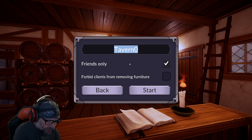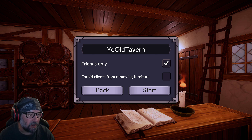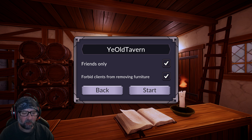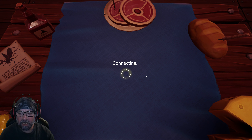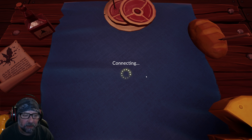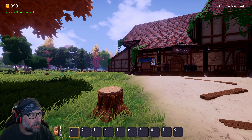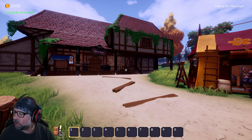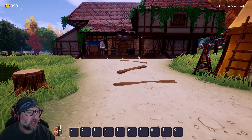We're gonna call this 'Ye Olde Tavern.' Forbid clients from removing furniture — hell yeah. Friends only. I said play offline so I'm not sure what it's doing, just trying to figure the game out as we go. We'll wait for this to load. I've got 3500 gold coins — cash, duelers, whatever you'd like to call it. We've got a little bit of screen tearing so I gotta play with the settings — just give me one second.